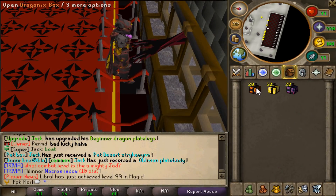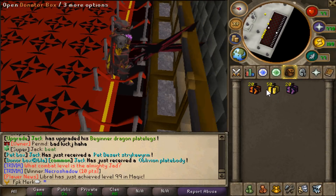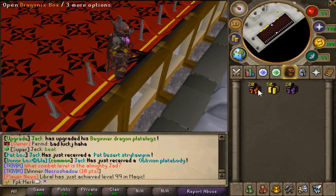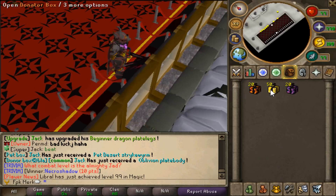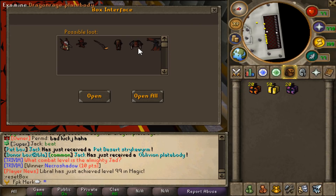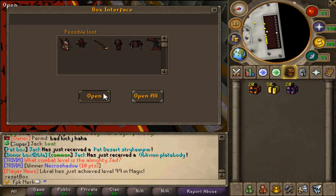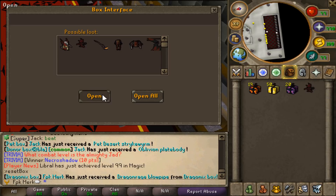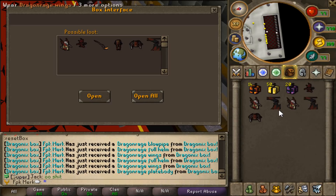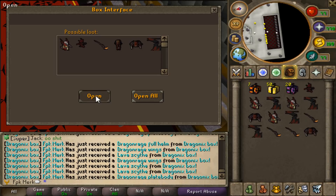It's time to open up some Dragonix mystery boxes, Donator mystery boxes, and also Meat Fu mystery boxes. Let's see what items we can get and hopefully pull out some beautiful custom items. Starting off with Dragonix boxes — you can get Lava Sight and Dragon Rage items from these. The first one — oh my god, we got Dragon Rage Blowpipe! Some more Dragon Rage items, and we just got 3 Lava Sights!